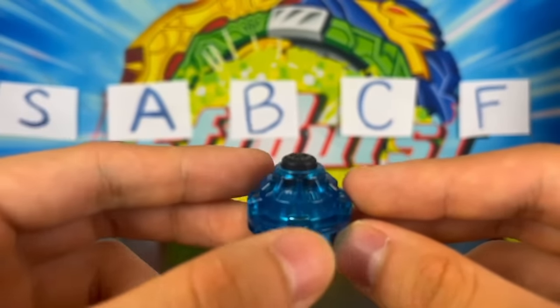Let's move on to some Cho-Z tips. First off, we have the Absorb tip, released on Geist Fafner. It's kind of like the Nothing driver, except it has a free spinning ring — like the Revolve version of Nothing. Because of that, it's slightly better than Nothing. But they also made the center tip spring-loaded, which ironically causes the Beyblade to not have that much stamina for a stamina tip. We'll put it in C tier.